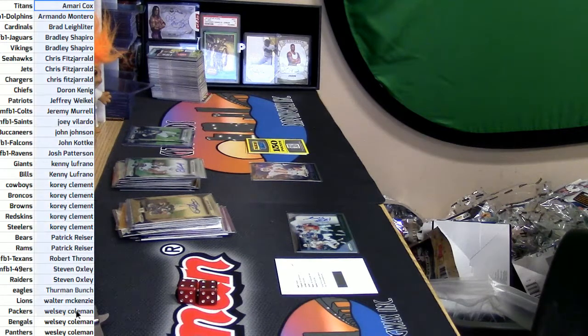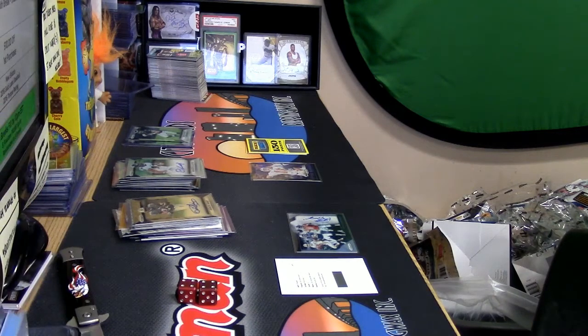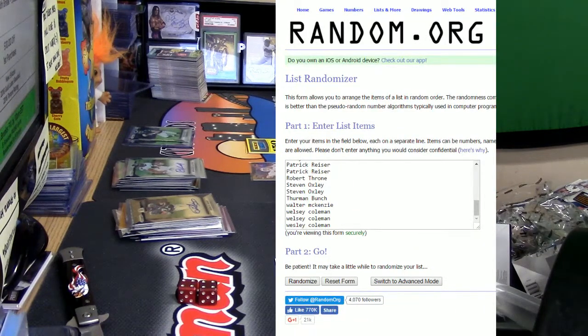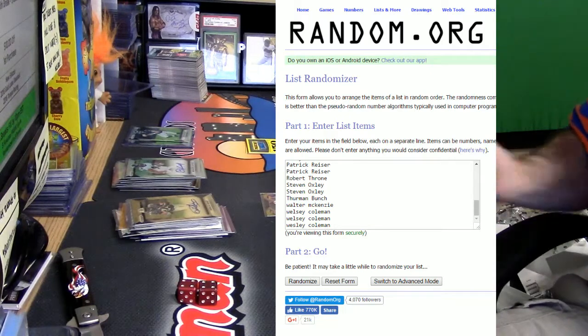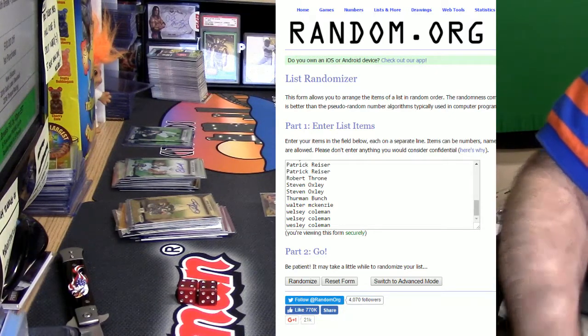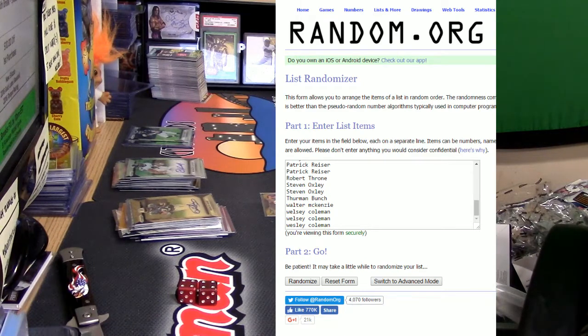I'll do this — I'll even take this one step further. Here's everybody that's in the break — this is how it's going down. Peyton Manning going to the top spot, the gold Tennessee variation. All the points going to the bottom spot. And I get to give away a flawless promo thing — that's going to go to spot 15. So one is Manning, 15 is promo, 32 is points. Let's roll this thing.